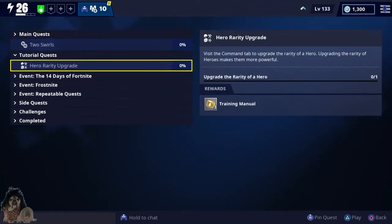Visit the command tab to upgrade the rarity of a hero. Upgrading the rarity of heroes makes them more powerful.